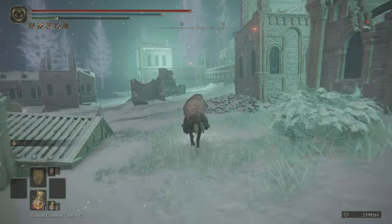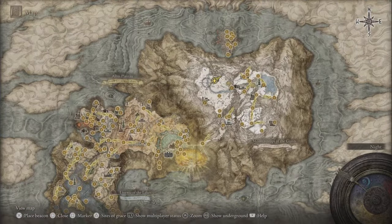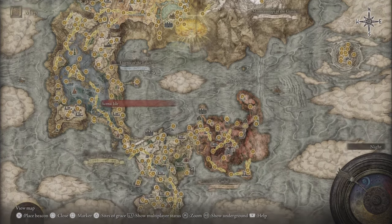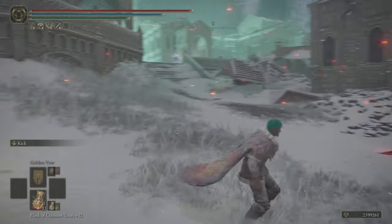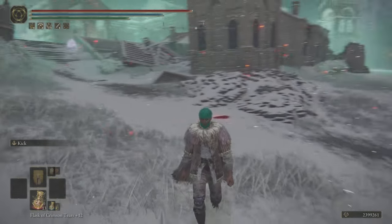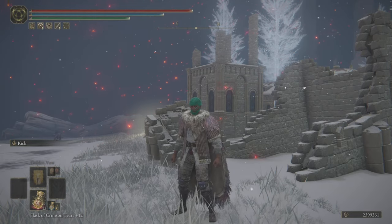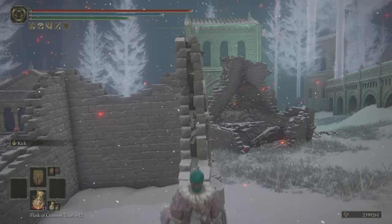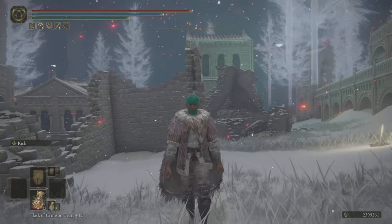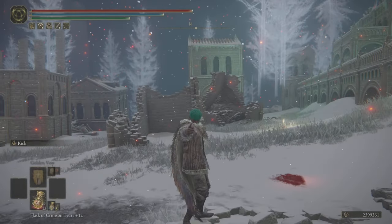Once you get right here, you will see the grace directly in front of you. All you've got to do is touch the grace, and then you have a grace in the Consecrated Snowfields without beating Commander Niall and without going underneath the Moonlight Altar to get both the secret medallions. It is still not patched and it is working perfectly fine. The gap is really tight so it may take you a lot of tries, but I promise you it is not patched. I hope you guys enjoyed this — if you did, please hit that subscribe button. It's free and you can always change your mind. Stay crazy and I love y'all, peace.